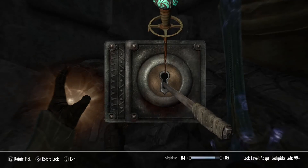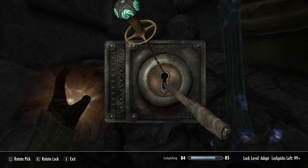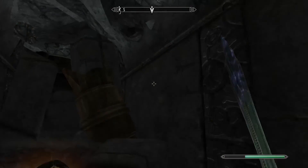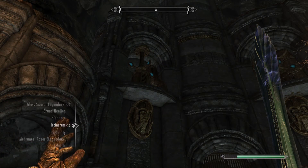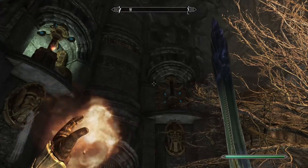Let's go ahead and unlock this chest real quick because we're trying to get that lockpicking up. Nailed it. I guess we'll go ahead and get our incinerator out and do the one on the left and the one on the right to activate the resonators.